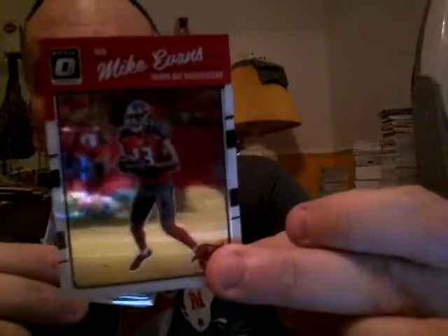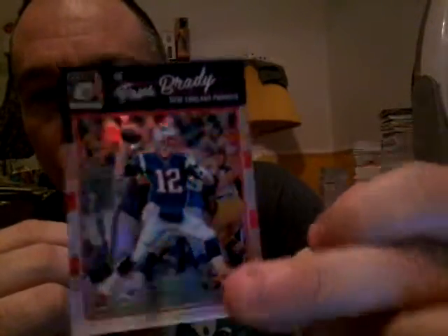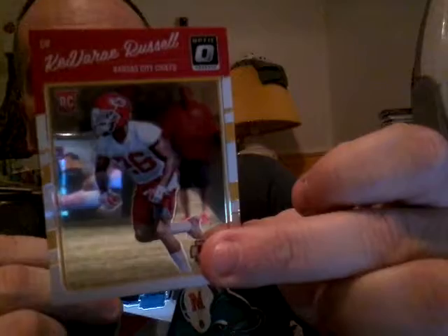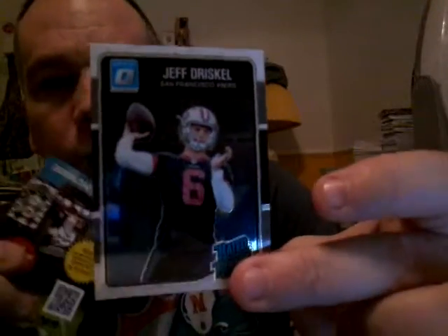Nice pack. And onto the mega box. We have a Mike Evans. Tom Brady hollow refractor — nice card. This product is hot. His cards are hot. Kavari Russell rookie and a Jeff Driscoll rated rookie.